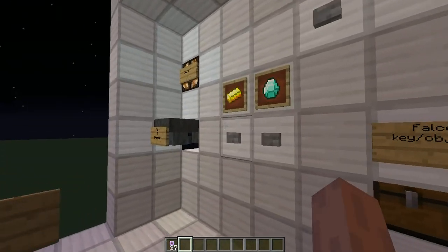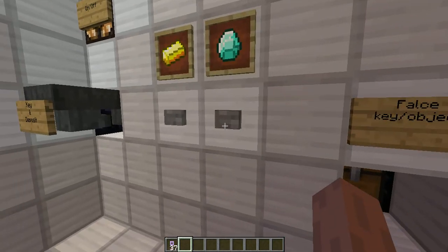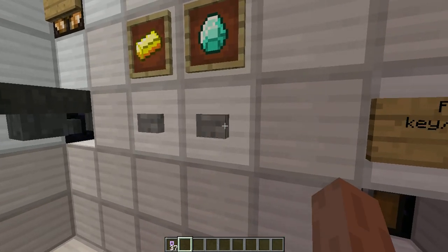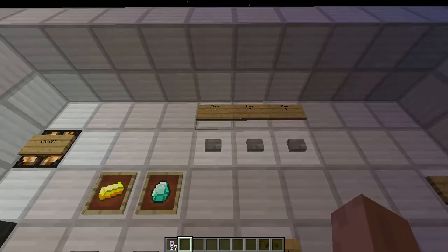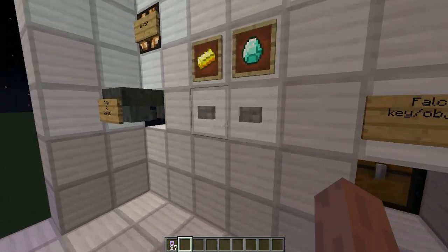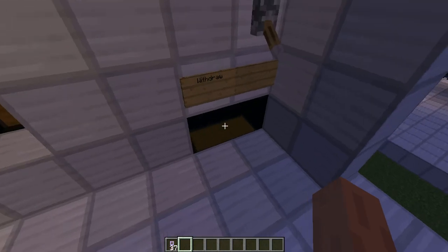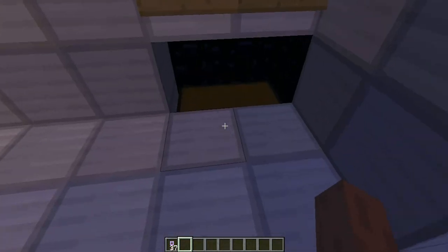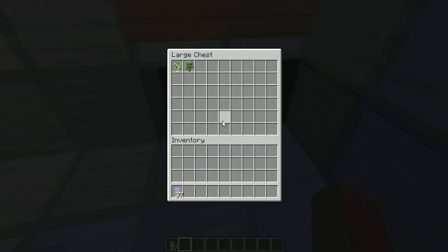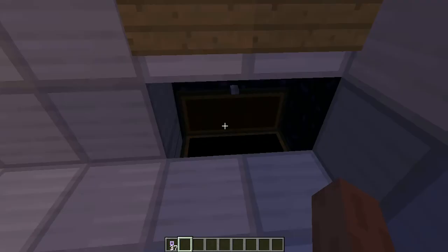I will draw some gold because I like gold. For every one punch of the button, three items will come out. They will come one by one, so be patient. The key will also come back.